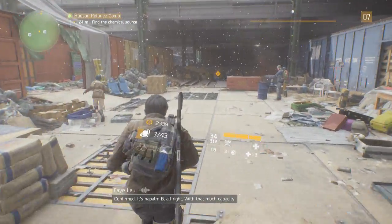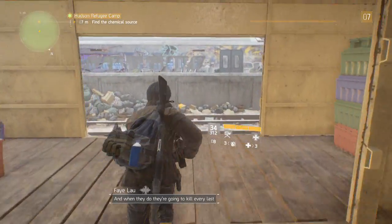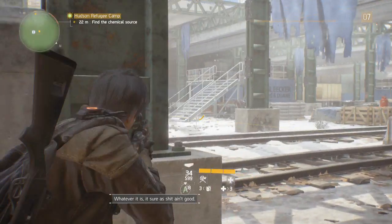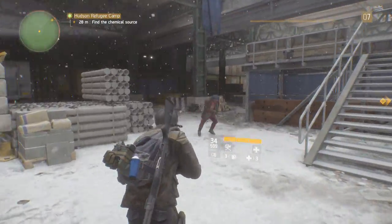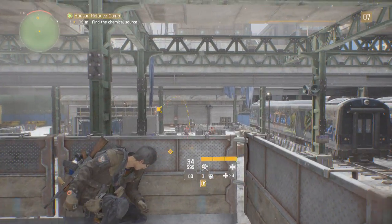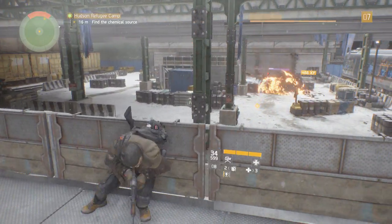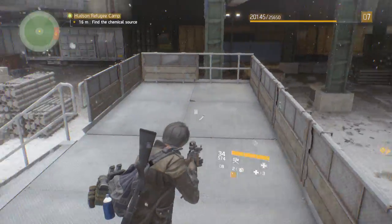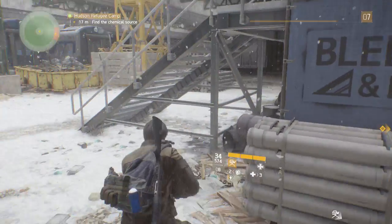Find a chemical source - it's napalm B. With that much capacity they must be planning to burn out the whole damn yard, and when they do they're gonna kill every last refugee in that shanty town. We need that tank moved somewhere safe. There are no enemies - what the hell. Here we go - let's party. Let's dance.